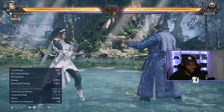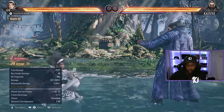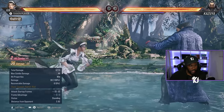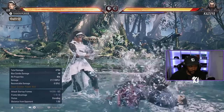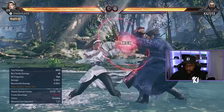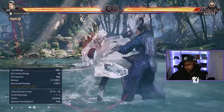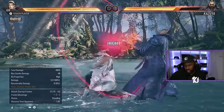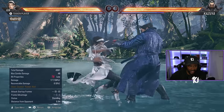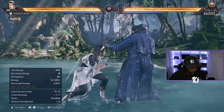Now let's talk about while standing punishment. First one is full crouch 1. Then while standing 4 is 11 frames. While standing 1,4 is 12 frames — you can mix up with while standing 1,4 or 2, but the 2 is not guaranteed to combo. While standing 3 is 14 frames. And while standing 3 plus 4 is 18 frames.